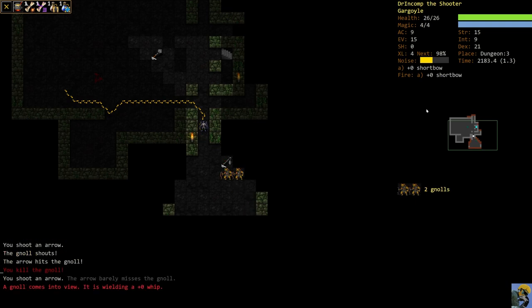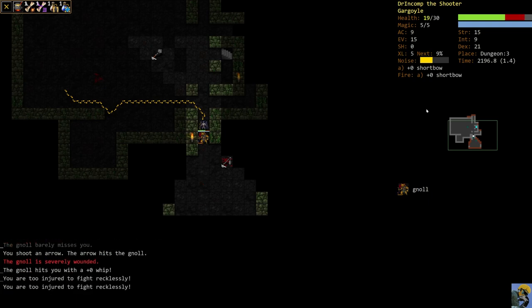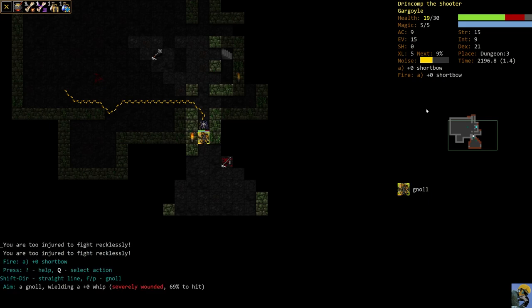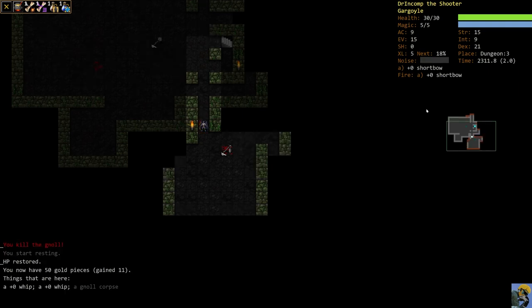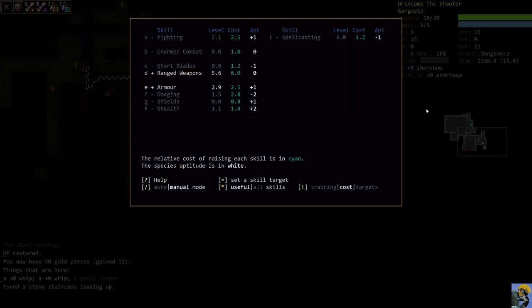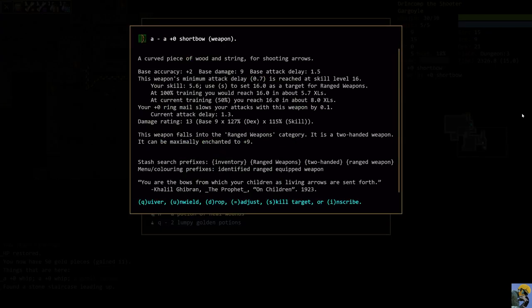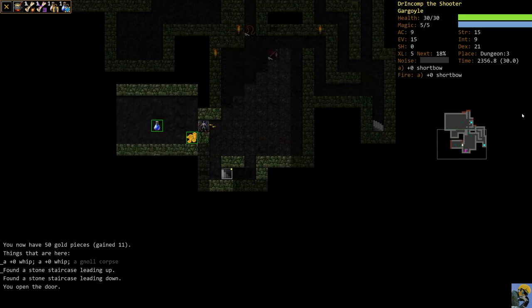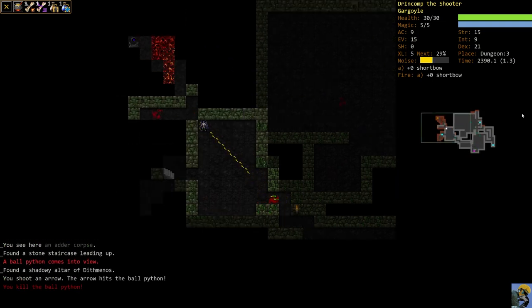For ranged characters in old school crawl — and by old school I mean just like three months ago — bats were a problem because of how hard they are to hit and how much ammo they take up, but not a big deal anymore. We did just level up, but this gnoll with a whip is hitting us a bit harder than we want. We're still training armor and ranged weapons, trying to train armor to eventually reduce the slowing from armor. Ringmail still slows us, but our goal is to get plate mail to slow us somewhat less.